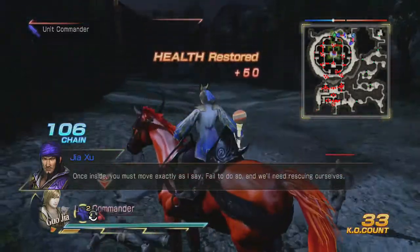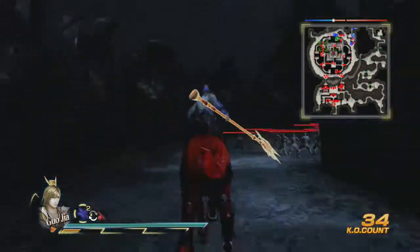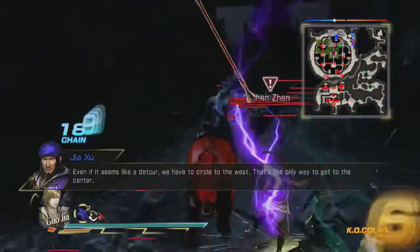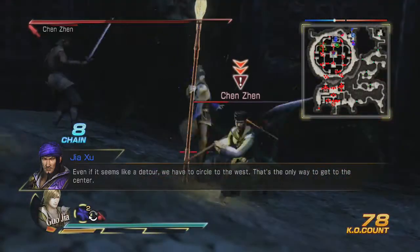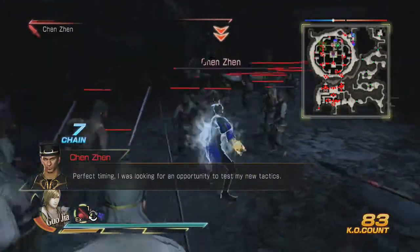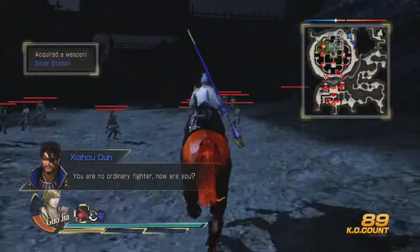I think Zahodun's weapon guide was here, or it was someone else's — I'm not sure. But this guide is pretty simple: you just head in through here and kill all the enemy officers you see. We're gonna head from the north to the west.